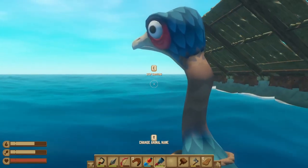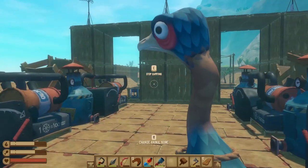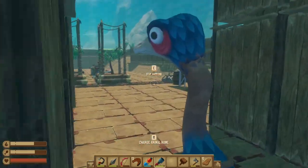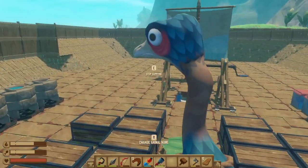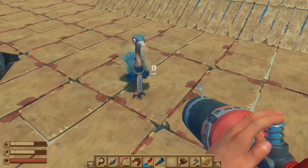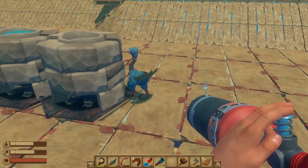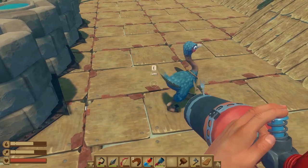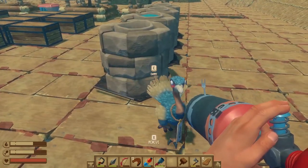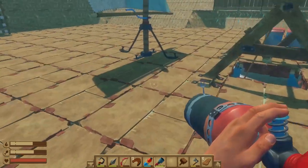I know what to name him because we always name them like in Ark — Mr. Pickles! Hello, Mr. Pickles. Welcome to the lovely raft of mine. Can I just put you down and you just hang out or something? He's got a tag — does it say Mr. Pickles? Oh my God! Hello, Mr. Pickles. It's like a chicken-turkey-ostrich thing. He's just chilling. Nice. Well, welcome to the raft, Mr. Pickles.